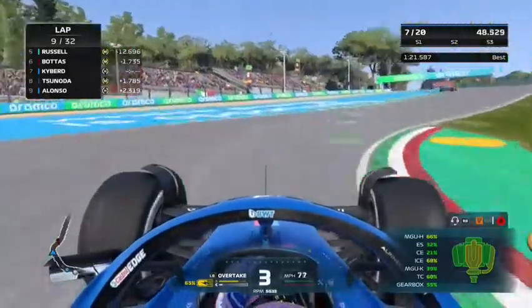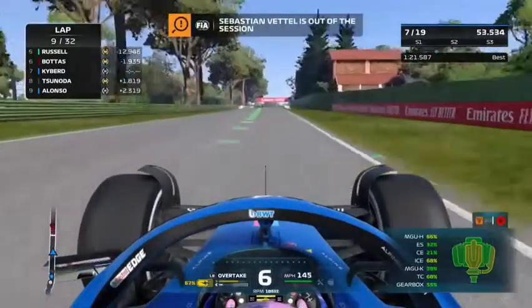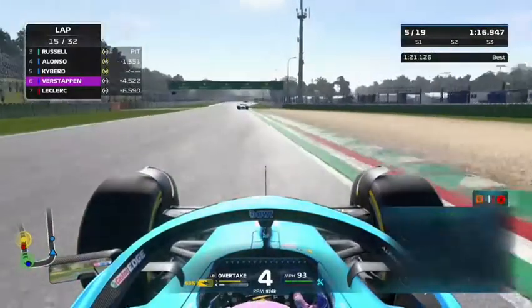For the second time in three races, Sebastian Vettel is retiring with engine failure. Then the game crashes at Imola again, just like in the Haas career mode — around lap 10 or 11. We had to restart, but we got ourselves back into P6 this time going for a medium-to-soft strategy. Picking back up around laps 12 to 15.